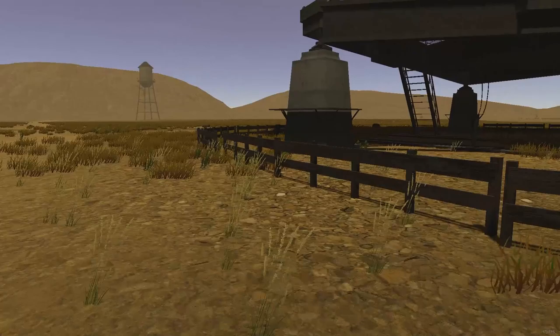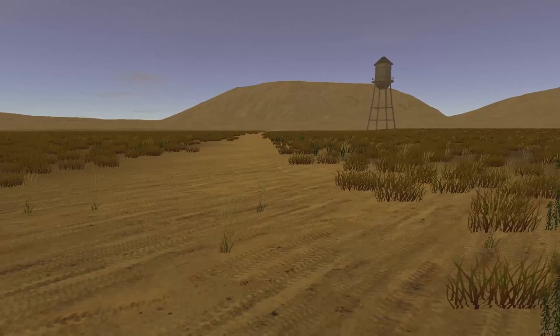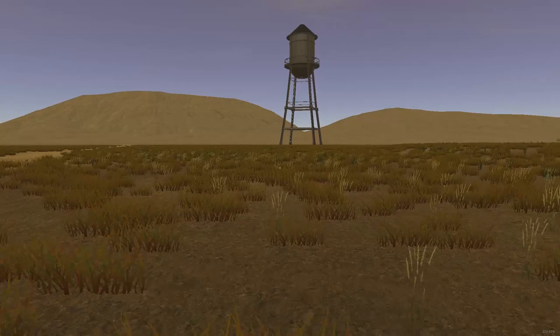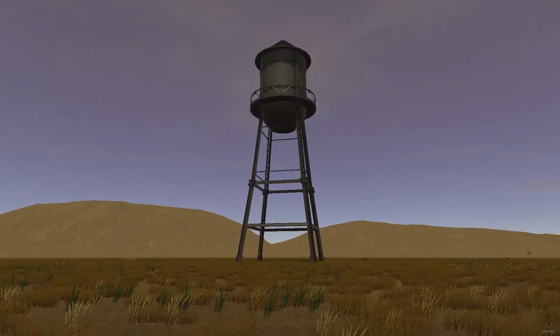There's the water tower — we might as well go to it, there's a road for it. I could follow the path or just book it straight over. I'm going to stick to the path for now — actually, I might just deviate over. That water tower is pretty big, can I climb it? I barely noticed it, it was so far away earlier. Tell me your secrets — is this where the aliens hide?